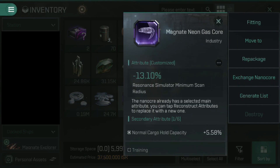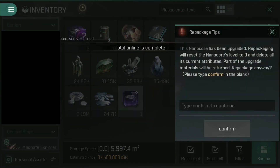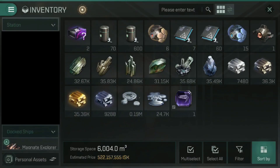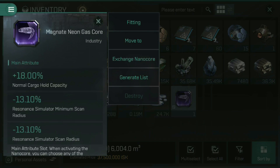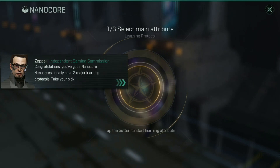What we're going to do now is repackage the nano core. We want to hit confirm, and now it's going to ask us to type in confirm. This is not quite an idle ability — unfortunately there is a fair bit of effort that goes into it. Now that we've typed in confirm, we can select our nano core again and click fitting to get it to automatically fit to our current ship.